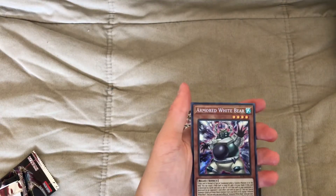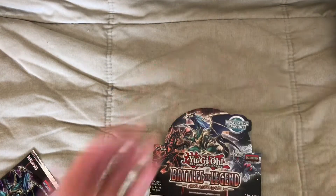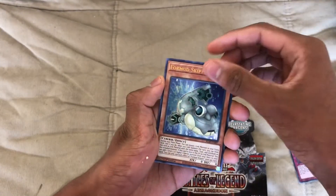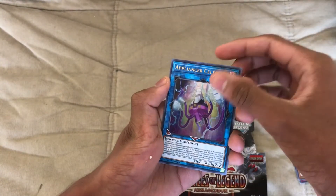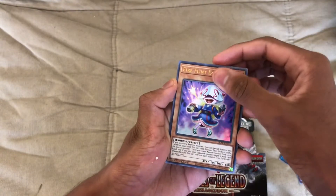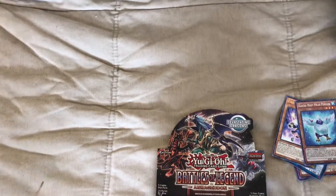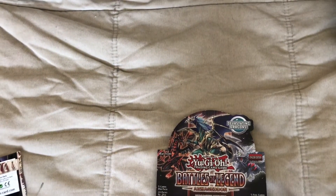Armored White Bear. Intruder Alarm Yellow Alert. Form Skipper. Appliancer Third Self, Fire Flint Lady again. It's a Penguin — oh, it's not Penguin Torpedo. We need that last Penguin Torpedo.